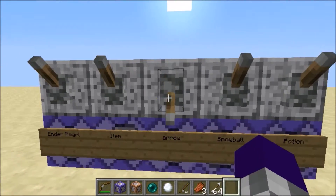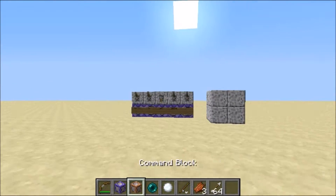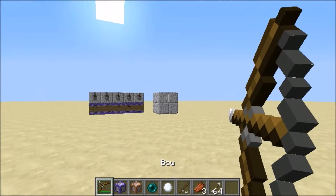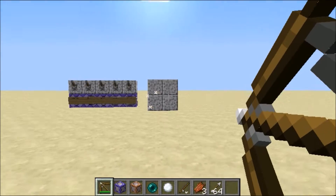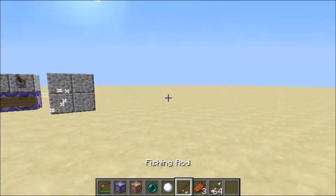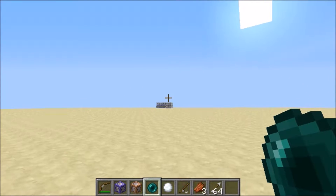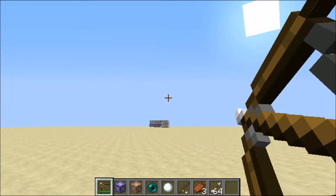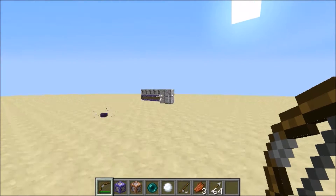First, I'll show the arrows, because you probably clicked on this video to find that out. Arrows have gravity. It's not really that important when you're shooting from short range, but if you're shooting from far range, you have to aim up a little bit. No one really likes that.